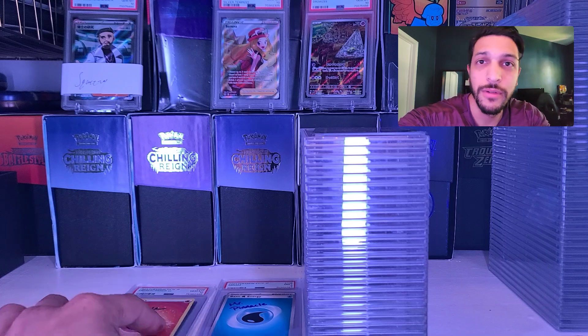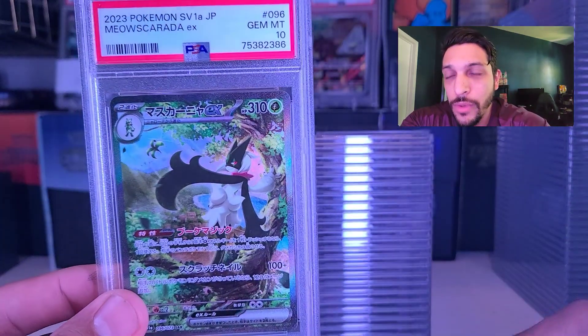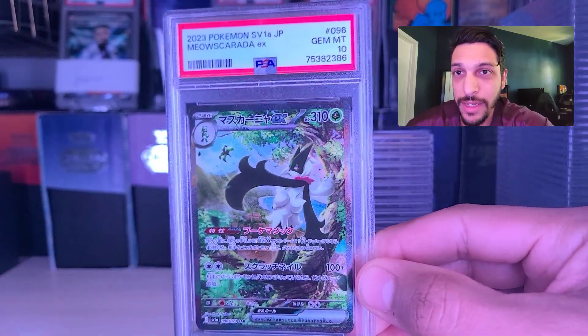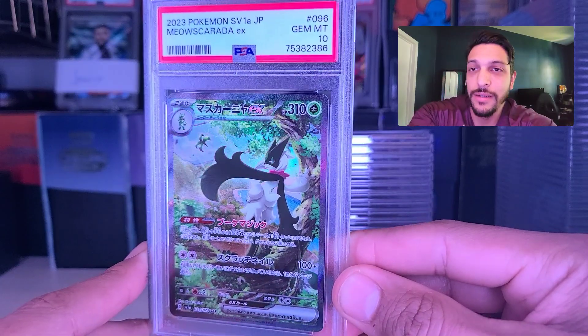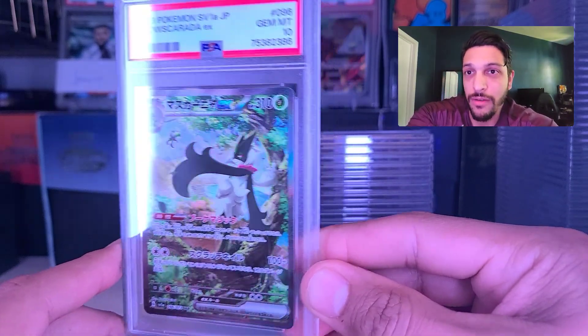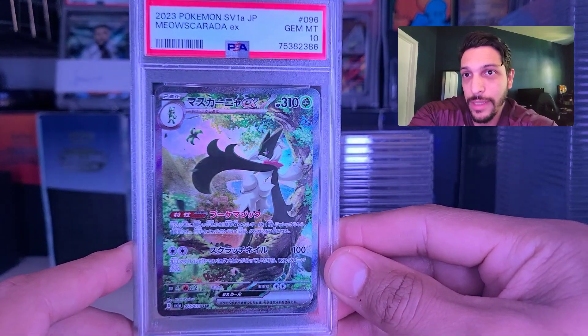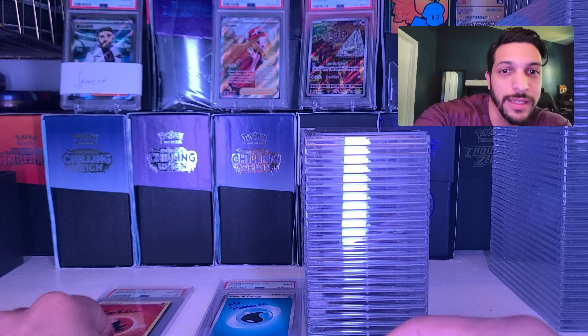To start our submission, we have Goku with the Meowscarada coming back at a PSA 10. Beautiful card from Scarlet and Violet Base — just one of the higher value cards from that set. So Goku, congratulations! That Meowscarada 10 is coming your way.